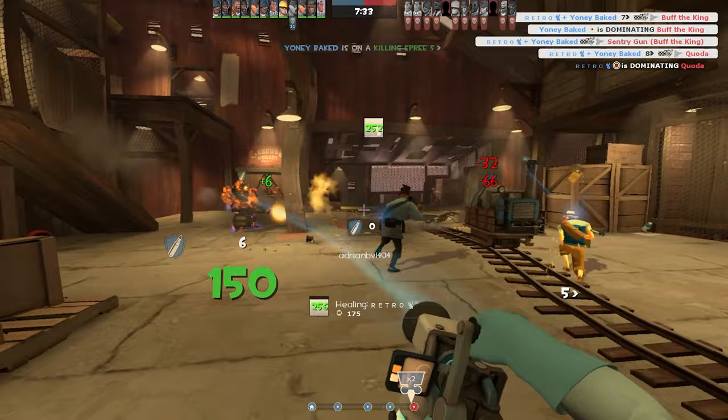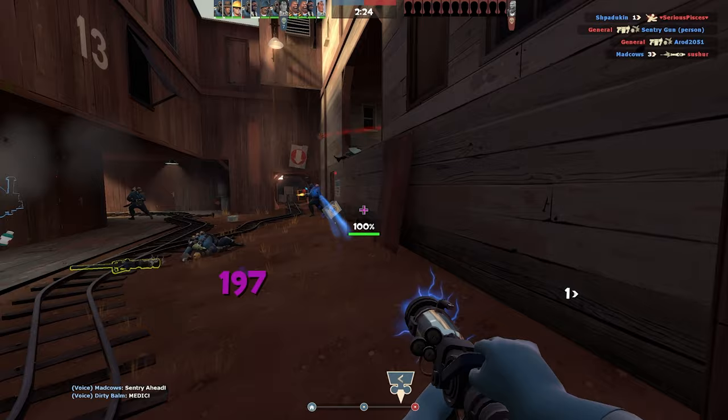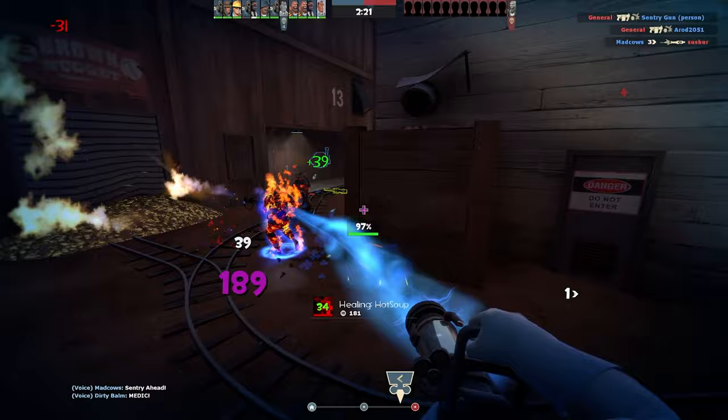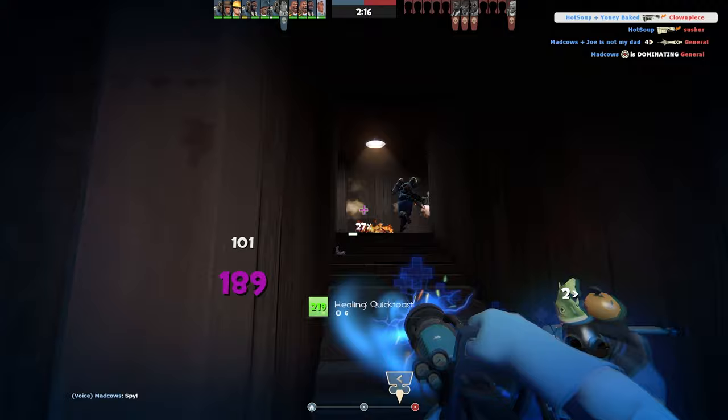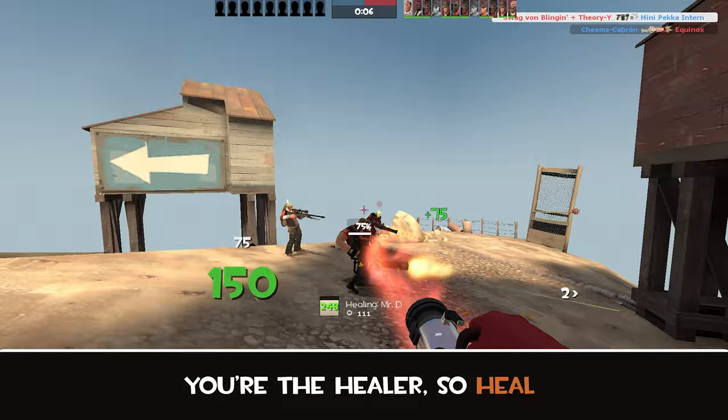There are going to be times when you are taken by surprise, or the enemy team pushes in with an Uber charge, or you think you have teammates close by only for them to get headshot, get crit, or just jump away and leave you. It is only in these scenarios where getting your hands dirty and fighting an enemy to the death could be the only option left to survive. Know that even if you win the 1v1 and live, you have likely made a mistake by needing to fight in the first place — so think about your positioning for the future.